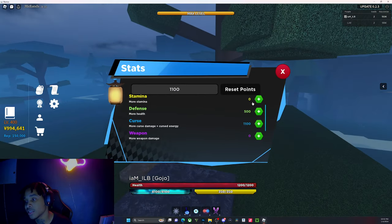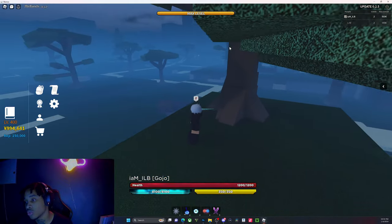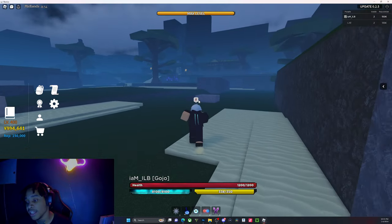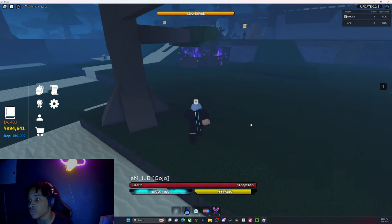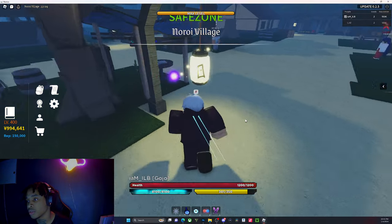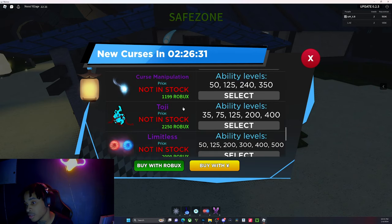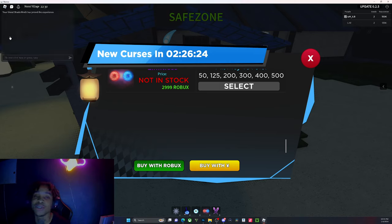A lot of people like to pair stats with weapons. So rather than just focusing on stats, it also depends on what weapons work well for Geto. I'm gonna go ahead and switch to a Geto ability to show you, even though I don't have Gojo permanently right now — I'm doing this for y'all. Limitless costs about 3,000 Robux, which is a lot.